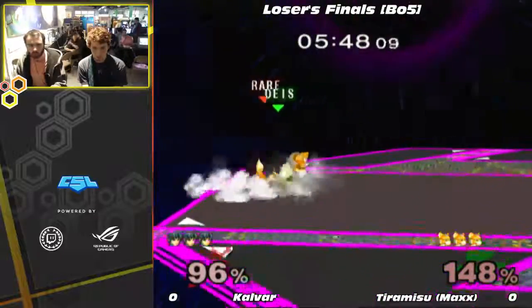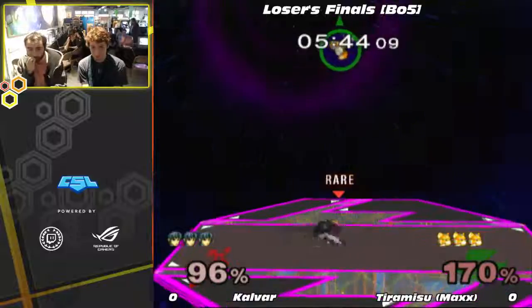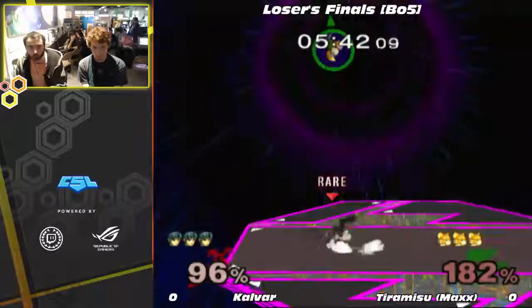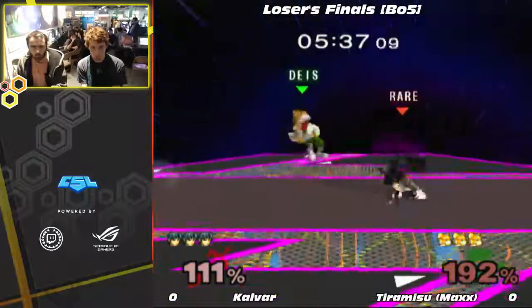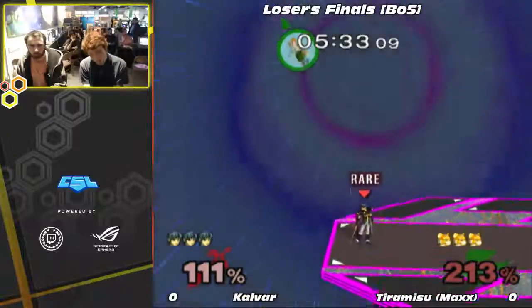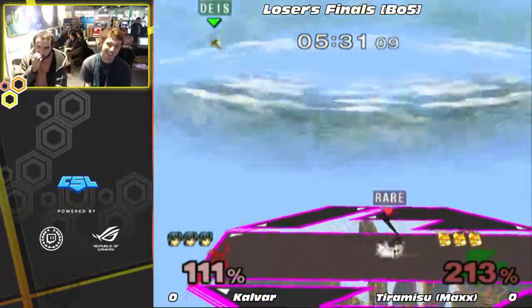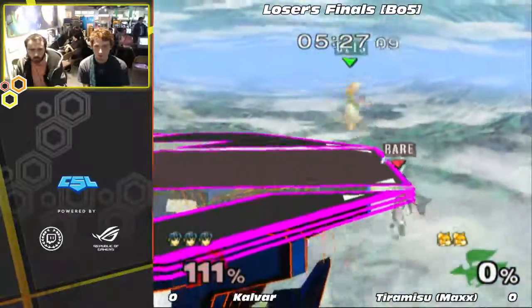There's not much Marth can do, so you can just upthrow Nair. It's really weak, but sometimes you just got to send the spacey offstage. That upper very nearly killed. Yeah, I'm surprised it didn't kill. I thought 100% that was going to kill. Now Calvar hates his life. Because if he cannot get the kill here... That's going to do it, right? Yeah. It's incredible that that barely kills at 200%. Dude, Marth stinks.